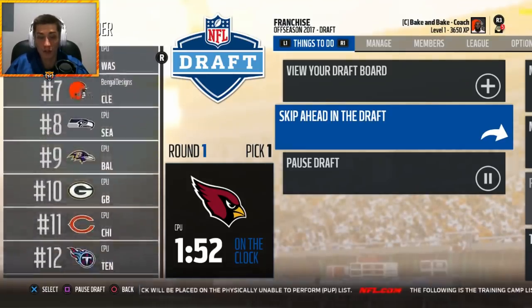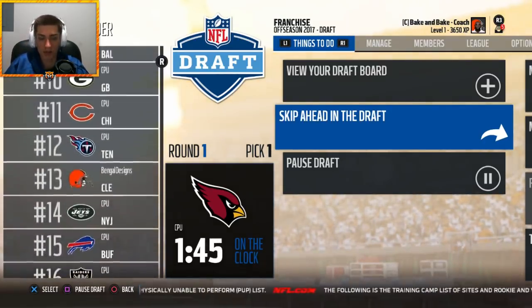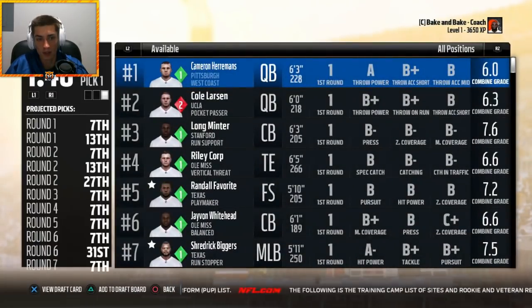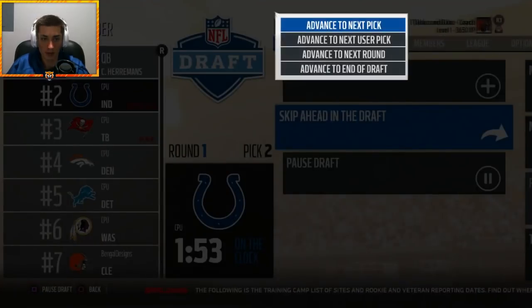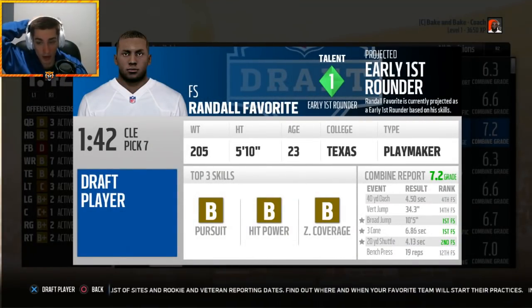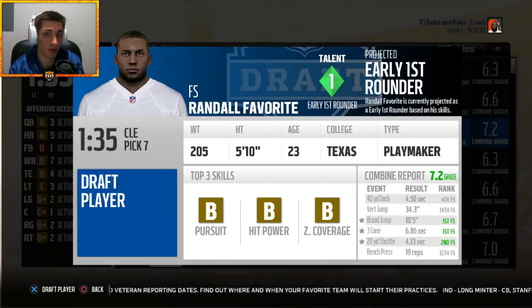We also had an extra pick from previous draft picks acquired. So we have picks seven and thirteen in the first round, three second-round picks, a third, a fourth, a fifth, two sixths, and a seventh. We're going to be very active. Starting with my favorite players in the draft — Randall Favorite — that's partly why I'm drafting him. He's a playmaking safety out of Texas.